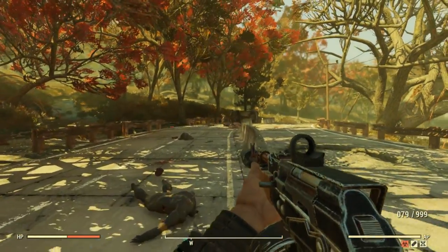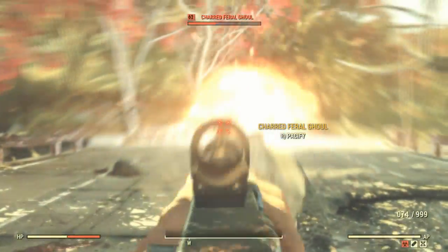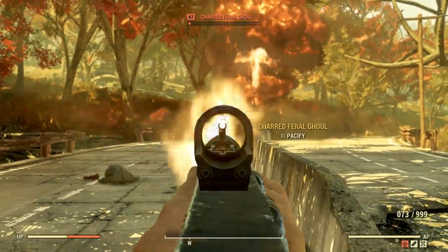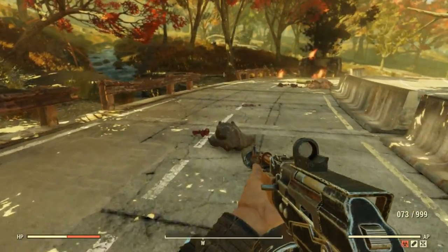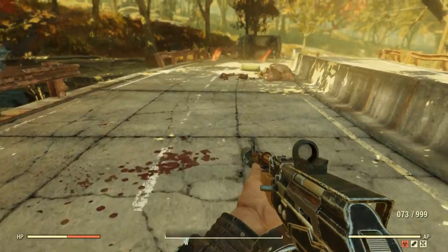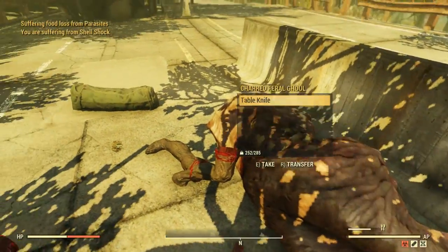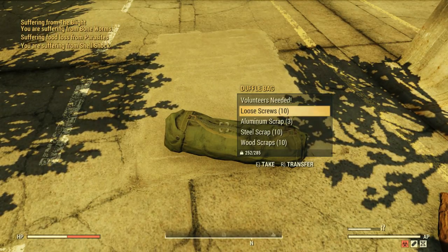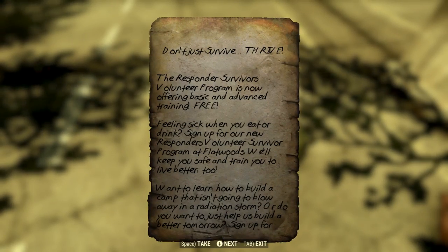You're always guaranteed to have something happen around here — Yao Guais, Deathclaws, Mega Sloths, and a couple of different things you'll be able to tame. Once you tame it, press E and it's going to be sent to your base — it'll just start running there. There's no point following him. Just give him five or ten minutes and he'll get to your base. If you log out, he's going to be right next to your base when you log back in.